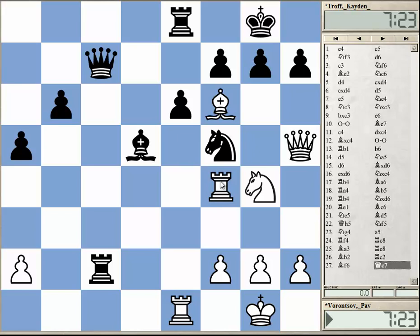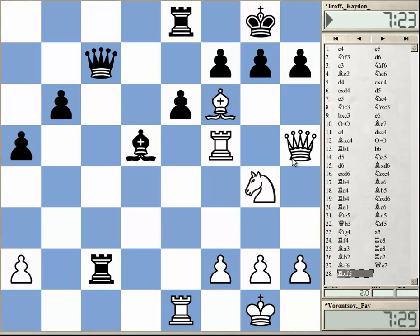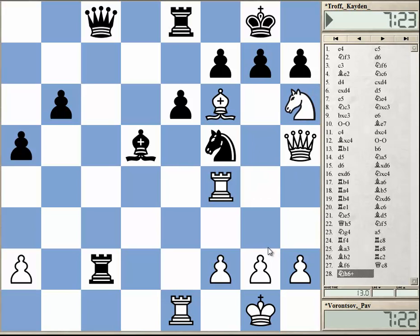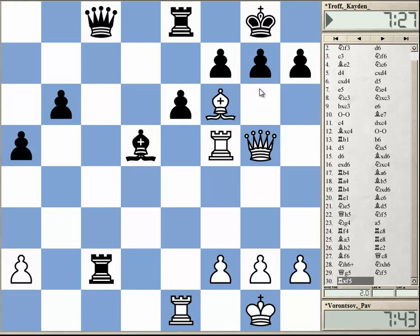Let's start with some simple ones. Let's say Qc7, attacking the rook and intending Rc1. Then white can simply capture the knight on f5. As exf, Rxc8 is checkmate. So after this it's over. Black cannot take, and white has a very strong attack with Qg5 coming or Nh6 coming, all kinds of attacks. Qc8 is covering the rook so that Rxf5 is not the best move, but white has a very strong alternative — Nh6 — which is really strong and a move you can easily overlook.